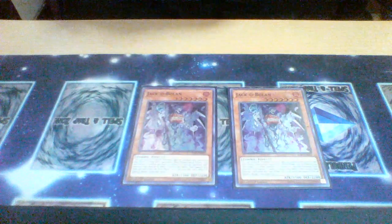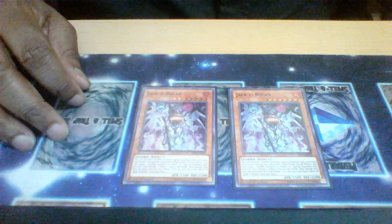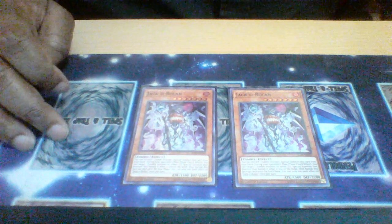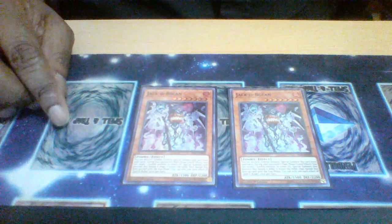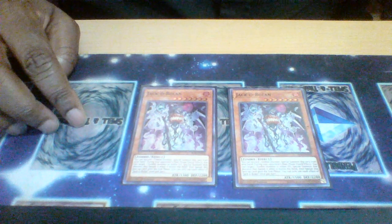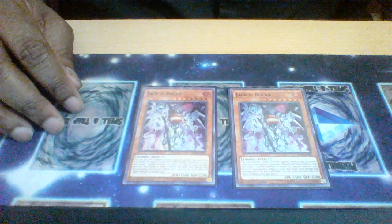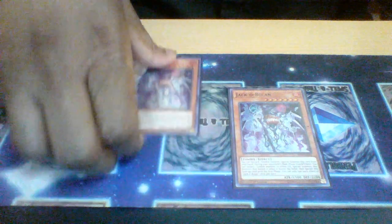Two Jackobolan — this card special summons itself from the hand by discarding a zombie monster. While it's face up on the field, you can special summon a zombie from your graveyard and banish this card, but the monster special summoned by this card's effect gets itself banished when it leaves the field — obviously triggering banish effects like Jang-Chi's effect as well. Pretty solid.